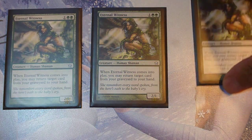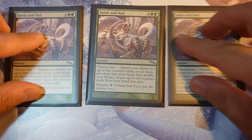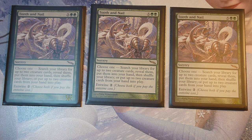In first position, my favorite card: Tooth and Nail, from the Mirrodin set. Five colorless, two green. You can choose one — you search your library for two creature cards, reveal them, and put them into your hand; or you take two creature cards from your hand and put them into play. And for one additional colorless, you can do both. With this card, you can search your library for any two creature cards — a Darksteel Colossus, Platinum Angel, Eternal Witness, Eldrazi Titans, any creature card you want — and put them into play. Tooth and Nail is my favorite card to play and to cast.